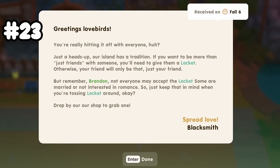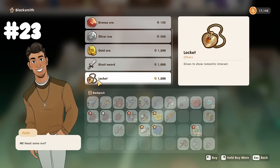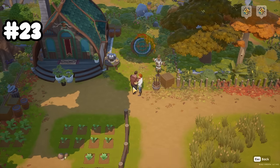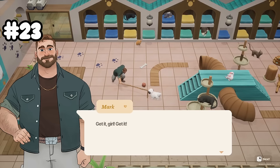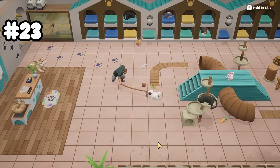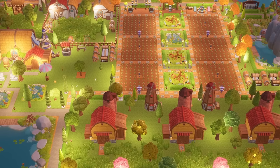Relationships and marriage have been expanded in Coral Island 1.0. Once you've reached level 8 friendship with someone, you'll receive a letter in the mail from the blacksmith. You'll have the option to get more serious by buying the locket at the blacksmith for 1,500 gold — once you hand it over, you'll officially be a couple. The next step is to see all of their heart events up to the 10th heart. After that, you can buy the diamond ring from the blacksmith for 5,000 gold and pop the question.